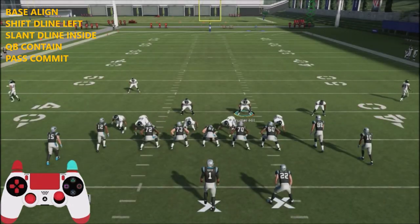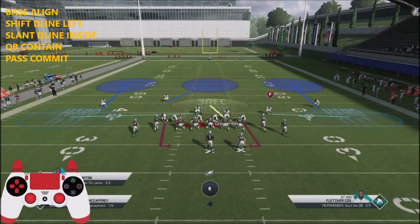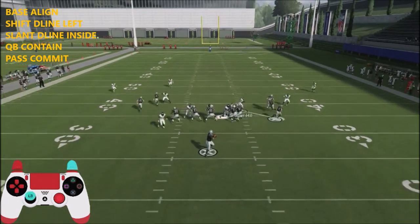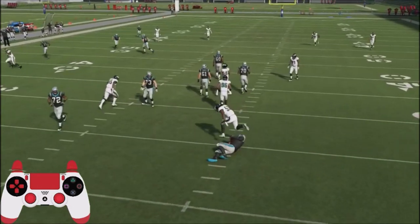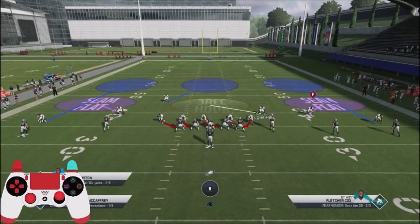Shift the line down, crash down. We're going to do hard flats right here just to take away his flat reads and get the pressure off the edge. This is what I do like about this blitz — it is a very easy blitz to set up. You're going to crash down a bit differently, but you're always going to get that pressure off the edge. He's going to have to shade his protection and probably block six to take away that edge pressure.